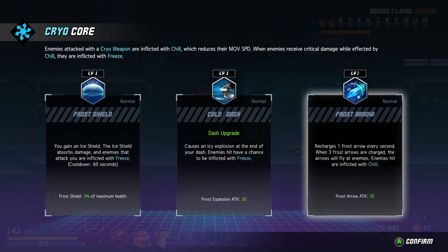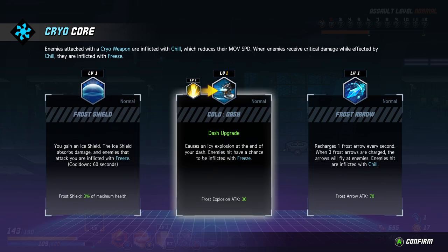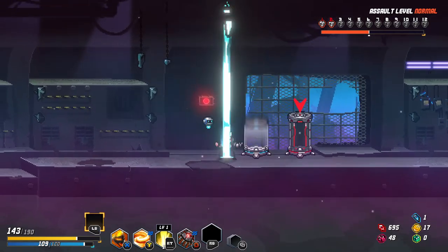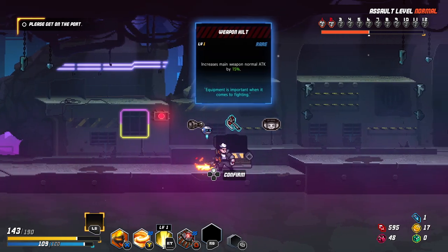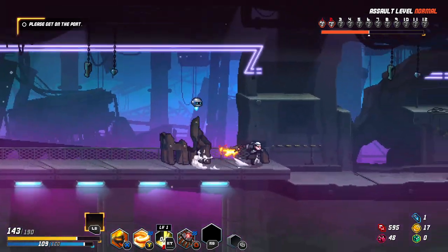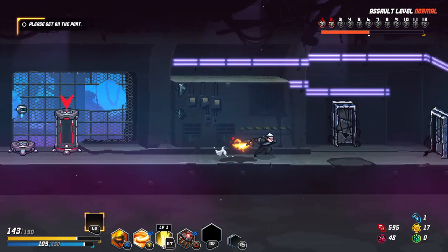Recharge one frost arrow every second. Cause nice explosion — that's gonna be the other dash. Gain a shield — let's go with the shield. It's a 3% shield though, because it's a normal level. Anyway, I will go for the shield. Because the other time we found it was a 4% shield and I think it was a rare version. So it seems like you can get the same passives but with different stats on them. There isn't another chest — I just have to count the chests, why am I not counting the chests?